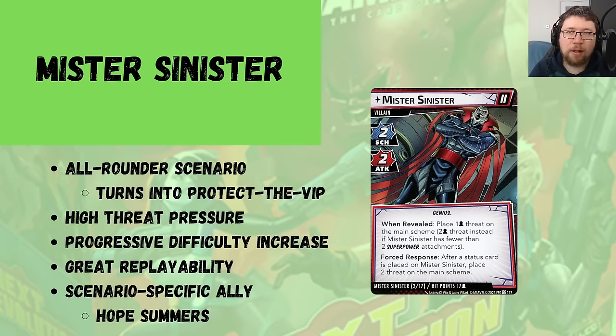Up next we have Mr. Sinister — an all-rounder kind of scenario with lots of side schemes and minions, hitting you on all fronts. When you get to the final main scheme, it turns into another protect-the-VIP scenario, because Mr. Sinister will start to target Hope Summers, and if Hope Summers leaves the game, you lose. He will often get to his third main scheme because this is a very high threat pressure scenario. Those main schemes help power him up with really interesting superpower mod sets that change his stats and give him different keywords like Overkill and Retaliate. I like that progressive difficulty increase.